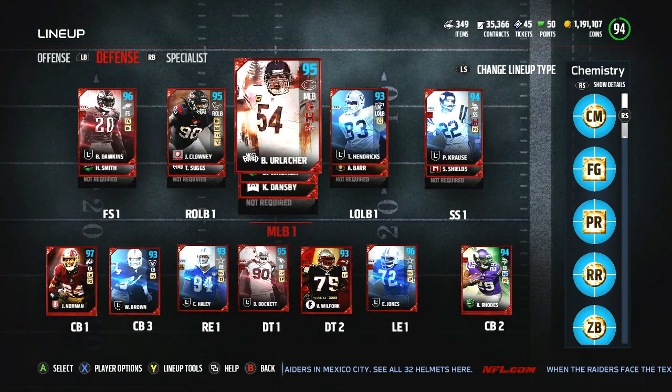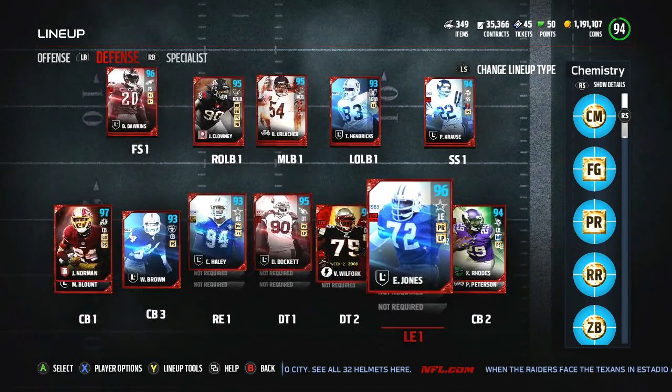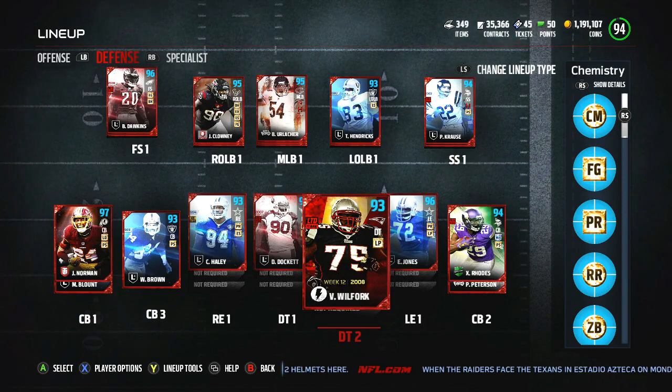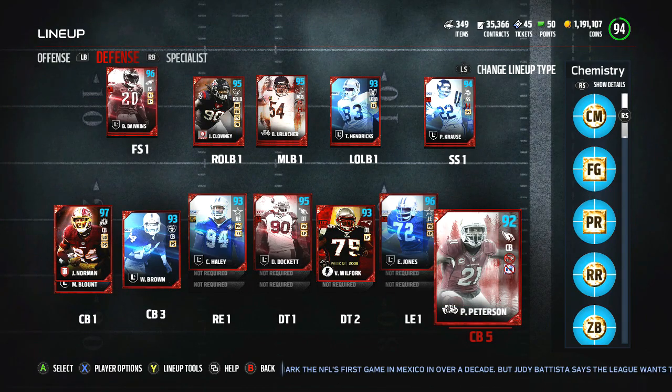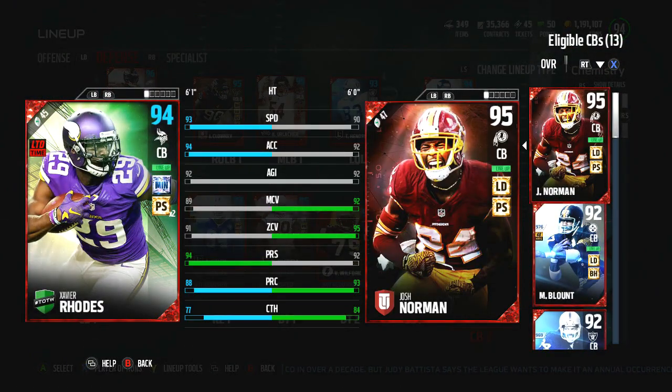On the defense side of things, I really like what we have to offer. His hero version looked good, but this is a complete upgrade. We've got 97 Josh Norman on the left, 94 Rhodes on the right, Willie Brown in our nickel, Blunt in our dime, and Pat Pete guarding their number five guy in the quarter package. Our coverage is extremely strong - Xavier Rhodes has 91 zone and 89 man, good block shed, really good play rec, good agility, and amazing jumping and speed.